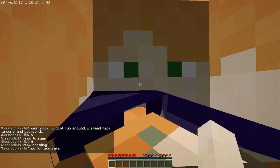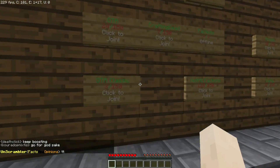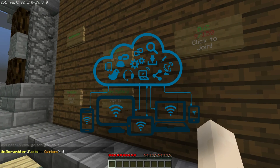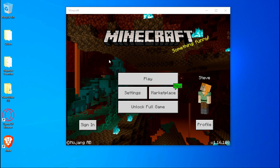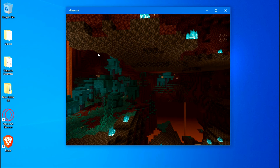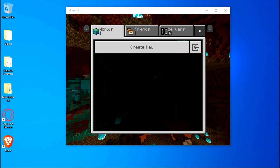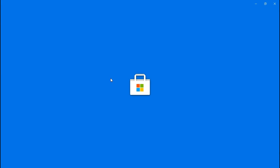How to update Minecraft on Windows 10. In order to play the newest content for Minecraft, your game needs to be updated to the most recent version. Normally this happens automatically while your device is in standby mode or in use while connected to an active internet connection. However, if you need to manually update your game, this video will show you how to do it. Minecraft for Windows 10 should update to the latest version automatically — if not, open the Microsoft Store.